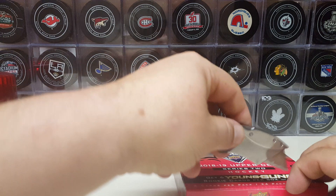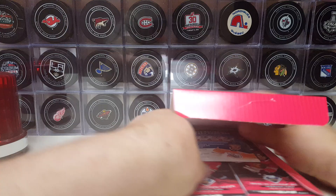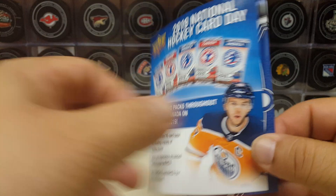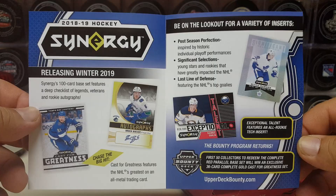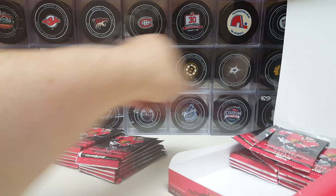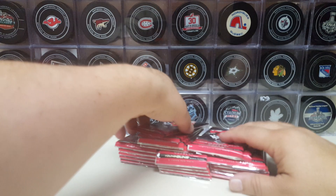Carter Hart's the main guy — should be a pretty good break. I do like the design for this year's card. It's one auto a case — 12 boxes in the case — so we've got a really thin shot of getting an autograph, but you never know. Hockey Card Day is next weekend, the 23rd, here in Canada and the US. Synergy — even though I got a good hit from it last year, these cards are garbage. I'm surprised they brought them back. Even my LCS says he's not even going to order them this year because nobody really bought them. I'll probably have to go online to get those.